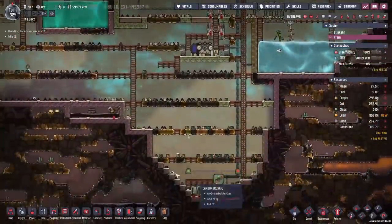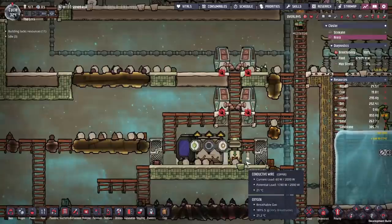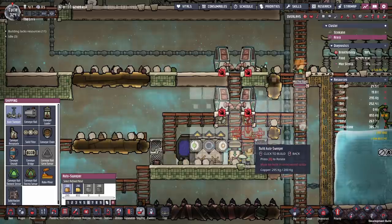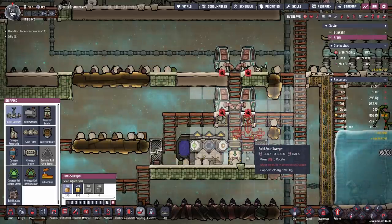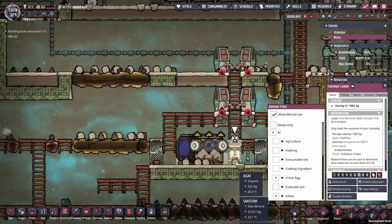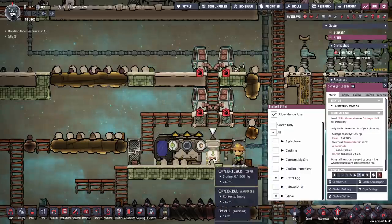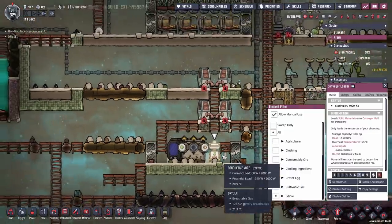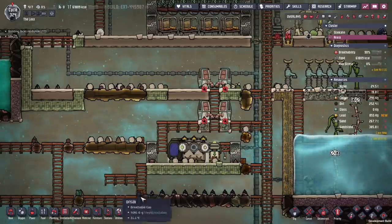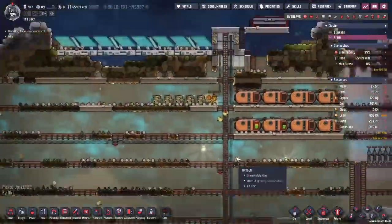We've set up an infinite storage drop-off point — we're going to drop it all down here. Before we leave we should stick in an auto sweeper, put it about there. That auto sweeper's job will be: when we decide what we want, we'll turn on the conveyor loader and the auto sweeper will be able to pick it up and dump it into the conveyor loader for us — assuming our duplicate that's running around manages to get it all there in time.